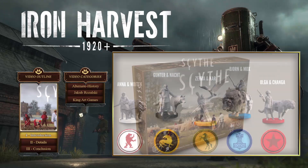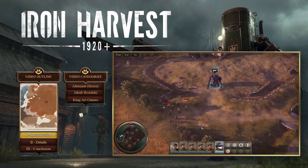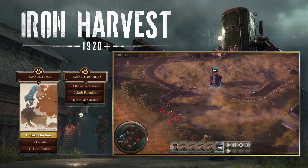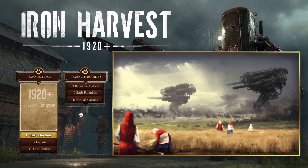Scythe is a 4X board game set in this alternate history that tells a story of five factions competing over an unclaimed patch of land surrounding a mysterious factory. Iron Harvest has nothing to do with the board game Scythe other than sharing the same universe — I hope that clarifies a few things, as some people were confused about why Scythe and Iron Harvest look the same.